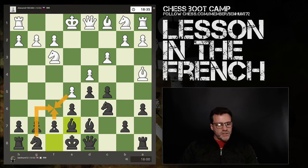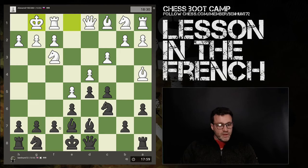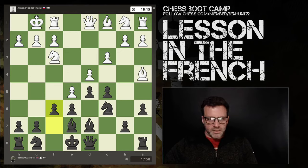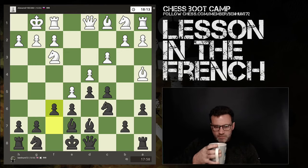You've eliminated your own f-pawn but in return for his central e-pawn. If he takes, I take back with the knight, then I castle and my rook is on a semi-open file whereas his rook is looking at the back of his own pawns. Small subtle differences — and that's what chess is all about.